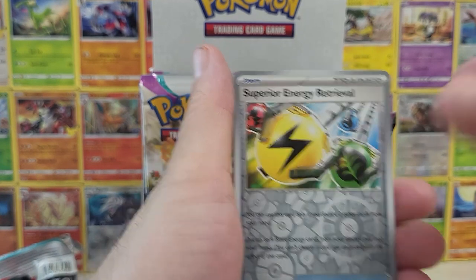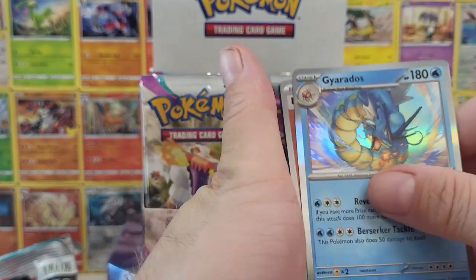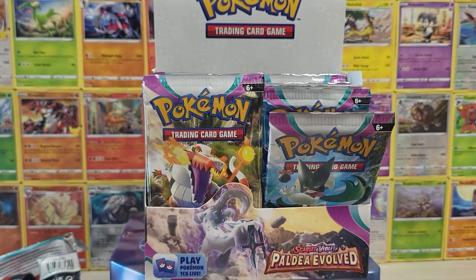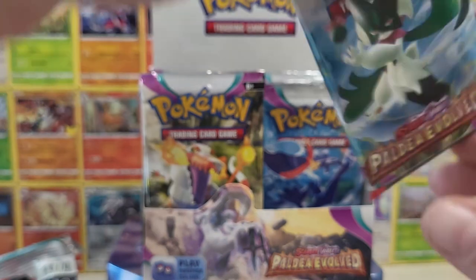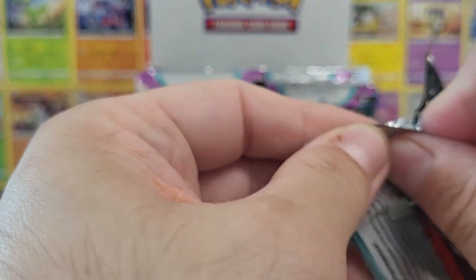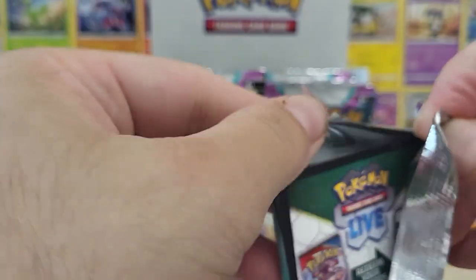Oh, we got a reverse Iono! And a reverse superior energy — that's pretty pog. Trying to make sure we keep our cards in separate piles here. I like to keep my trainers in one place so it's easier to organize. I like my trainers a certain way.